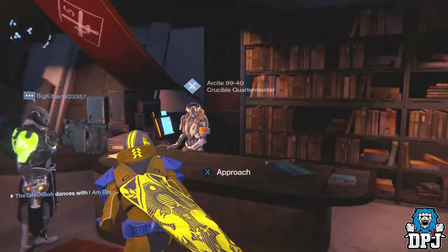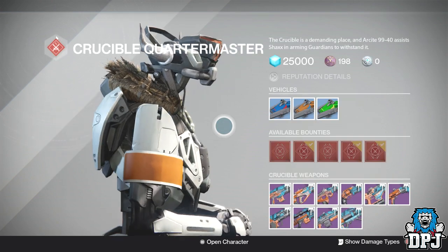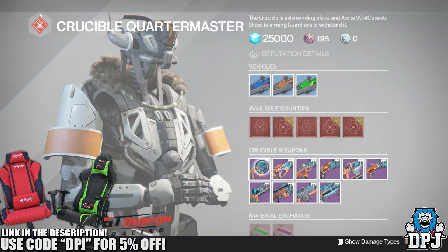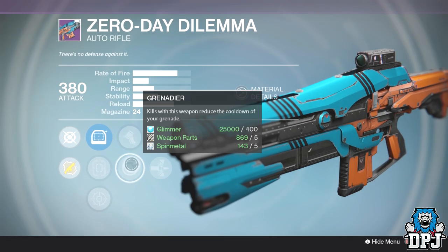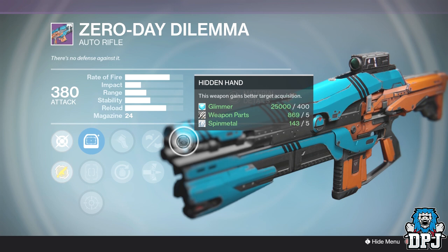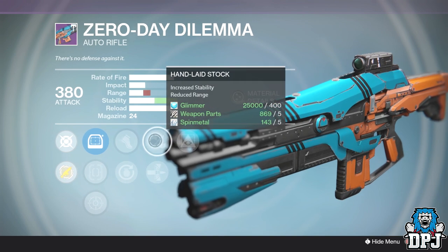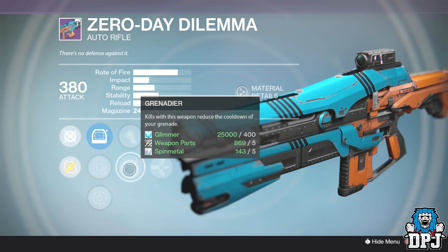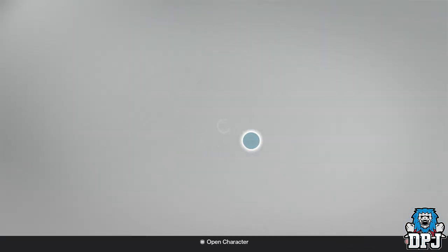We're going to start with the Crucible Quartermaster and to be honest there's nothing incredible here this week, but there are a few bits worth looking at. Starting with the Zero Day Dilemma — it has Hidden Hand, Hand Laid Stock, and Battle Runner or Grenadier. It's actually quite a decent auto rifle. The archetype is powerful, we've got stability and target acquisition. If you like chucking grenades, Grenadier works too. The Zero Day Dilemma isn't that bad this week.